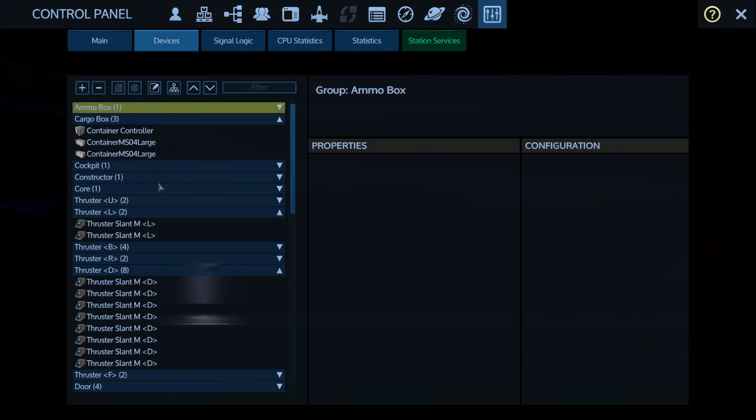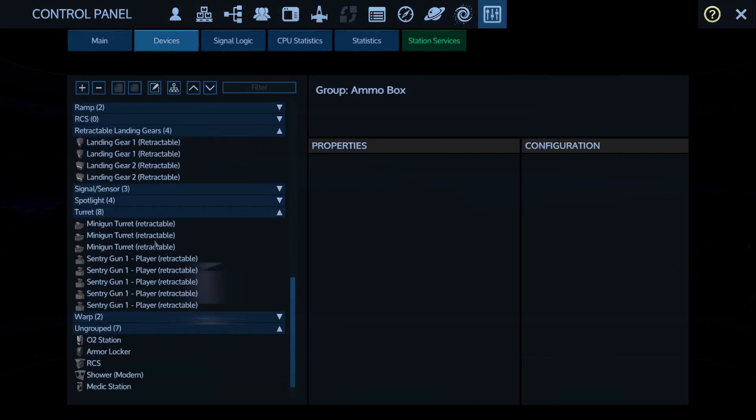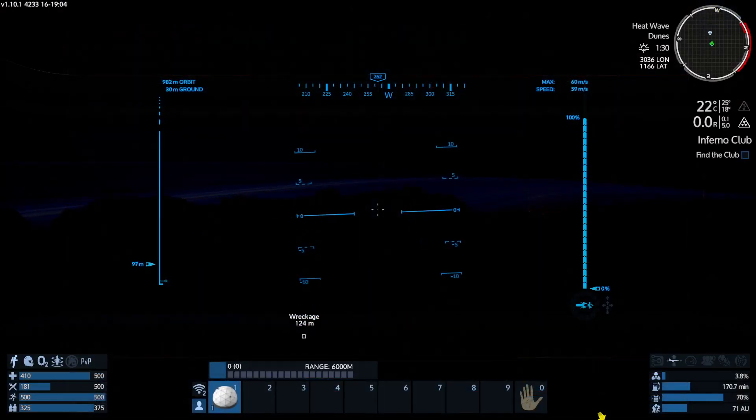How do I access turrets? I know I have some. Ooh, station service — well, I don't have station services. So the question is, how do I get in there? I don't know, but I don't actually need it right now.